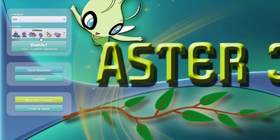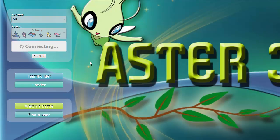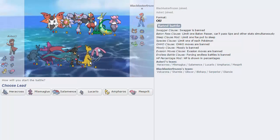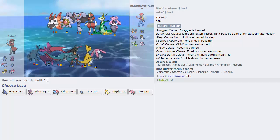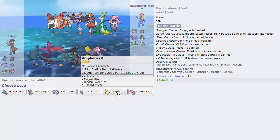We're running an interesting set with two Trick Room setters. I'm running no speed investment on either Lucario or Heracross, and Silk Scarf on Lucario to boost E-Speed without taking Life Orb recoil. Its HP investment lets it live things like Psyshock from Life Orb Gladio — only about 75% — and having that 25% HP left can be crucial. We have a Choice Scarf Salamence, bulky Ampharos, max speed Trick Room Mismagius, and Stealth Rock setter Mesprit. Let's get into a game.